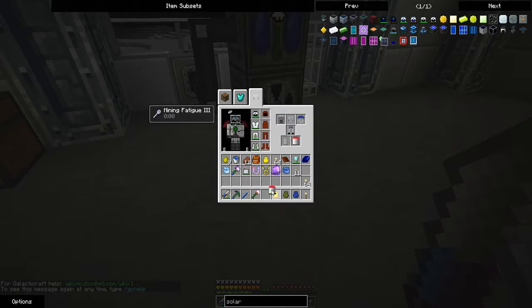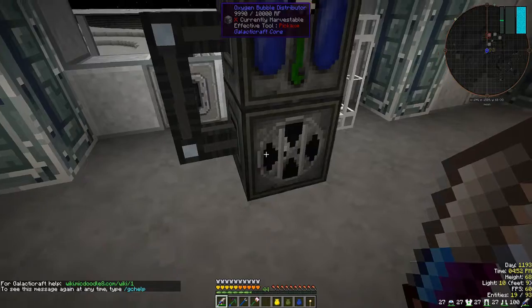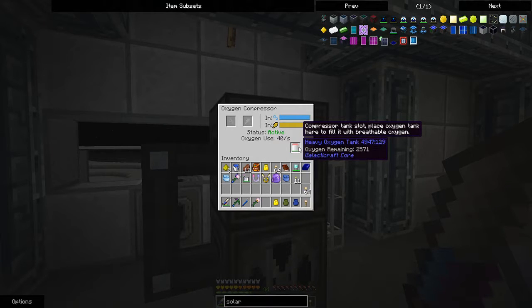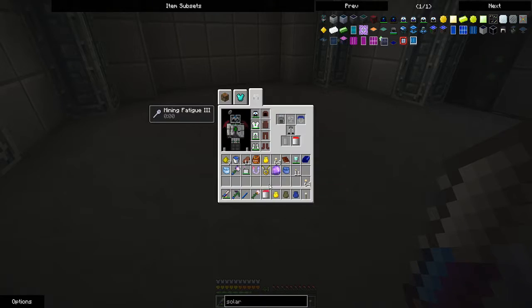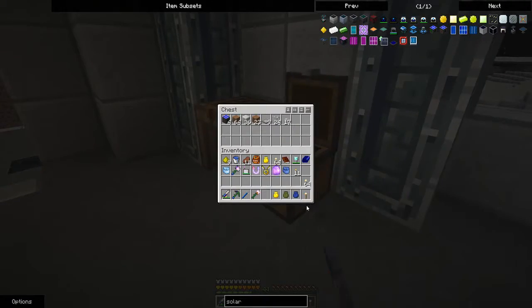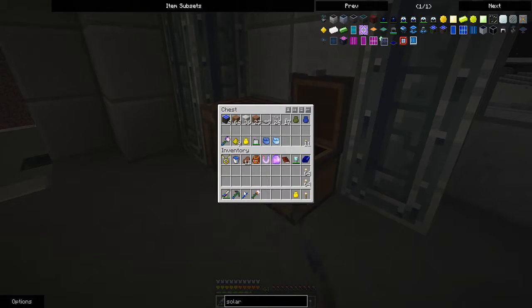I'll just fill up my oxygen, make sure that everything's there. I do have spare ones. I'll take a couple of seconds. Turn that off. I do have plenty of oxygen. Let's put the food and machines away, keep the building supplies. Torches are no good at the moment. Keep the portable teleporter just in case. Need that to fly. Right, I think we're ready.